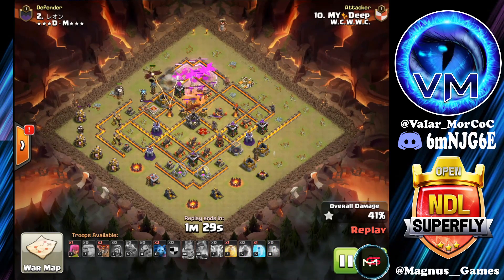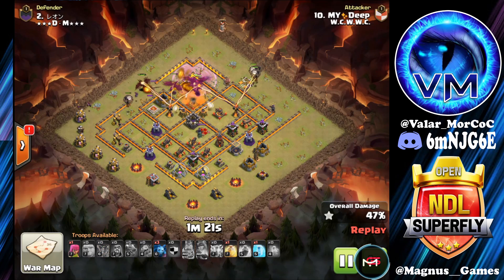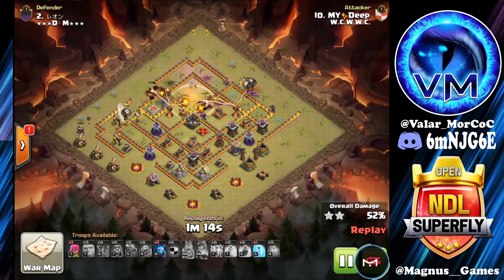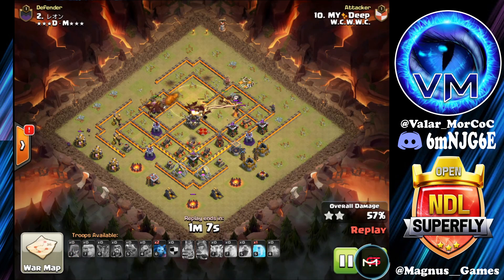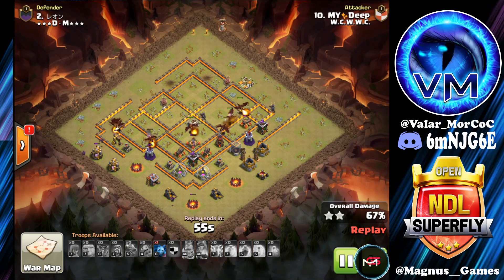We've got the Clan Castle coming out on our dragons coming through the top. Catches the Witch and Dragon with a poison. We're also going to put down a Heal so that these dragons don't lose health, coming through two Inferno Tower streams, an Archer Queen, and an X-Bow. We've got our first Inferno Tower down. Dragons on the left side will wrap around, taking care of some of the cleanup on that section.